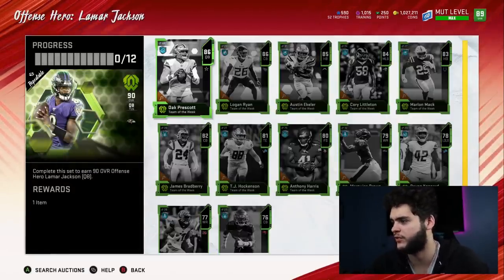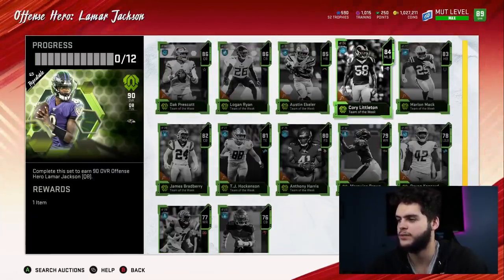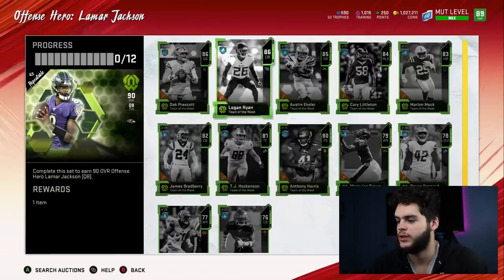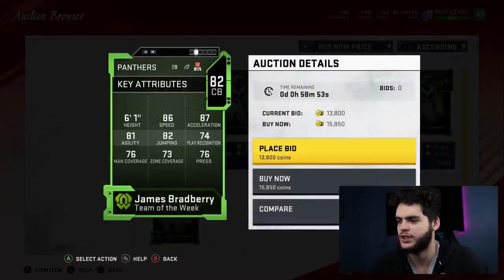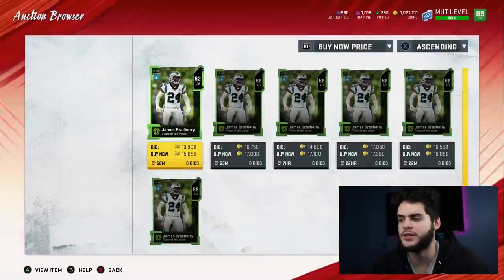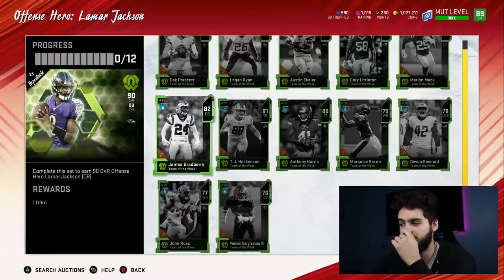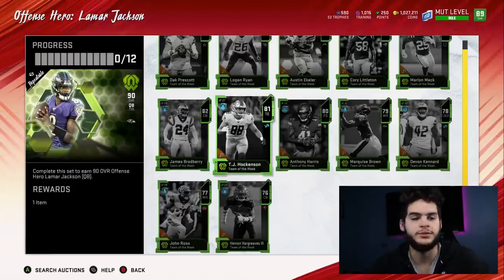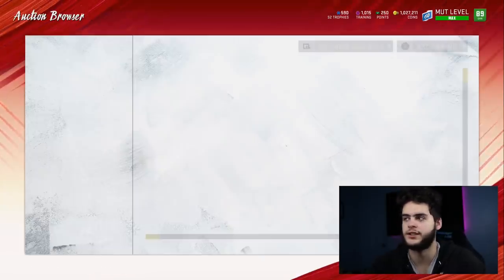Lamar Jackson's a beast if you can afford him, but let's say you don't have a running back — you could pick up Aaron Jones. And there's James Bradbury, who was really good: 86 speed, 87 acceleration, some athleticism if you just need a slot corner. For a slot corner you really just need decent speed and acceleration to keep up with guys out of the slot.